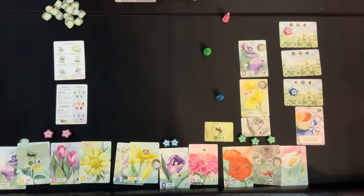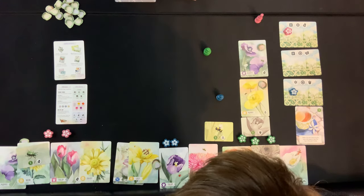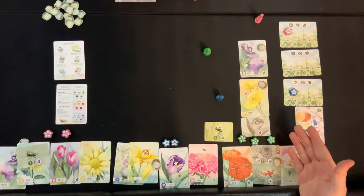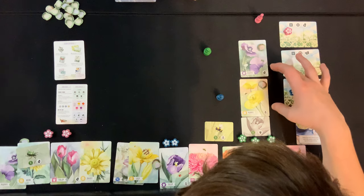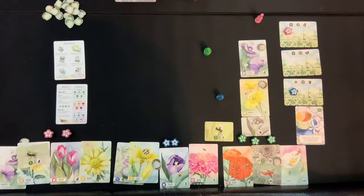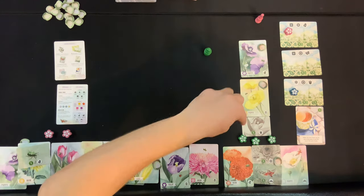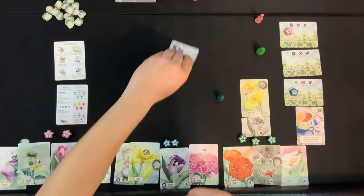Pink already went. Green looks at the board: they have a poppy and a mum. Can they complete anything? Going for another poppy — poppy poppy — but the three-point beetle card isn't something they need. This is a rough turn for green. In this non-ideal situation they go with the poppy — this one over that one — just because they want to go second. They hate that card but it's the best option.